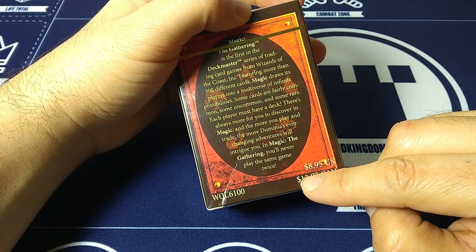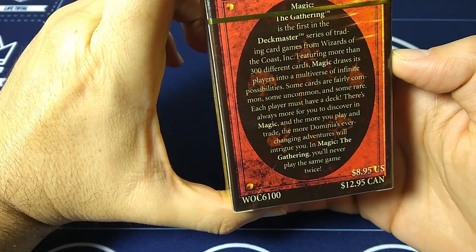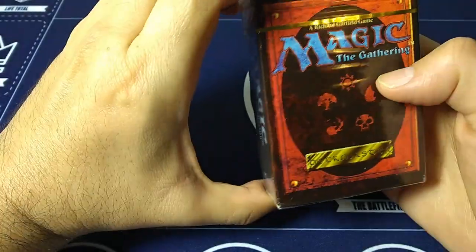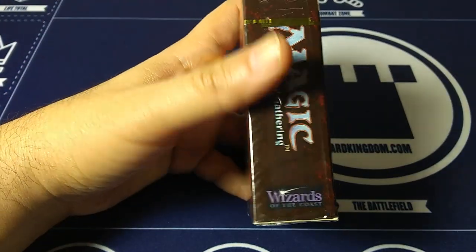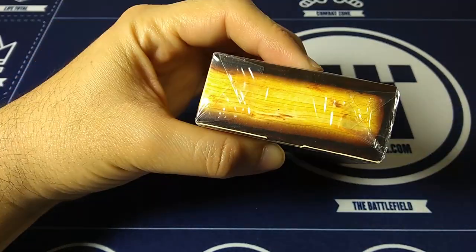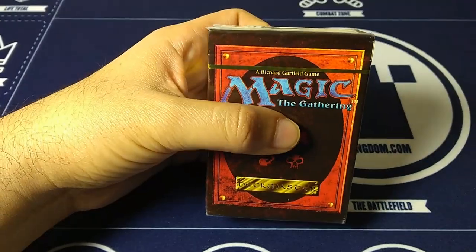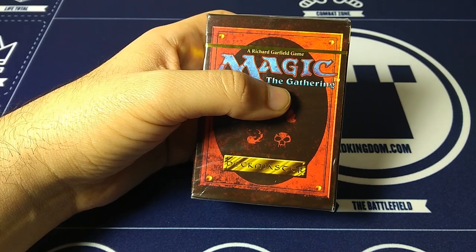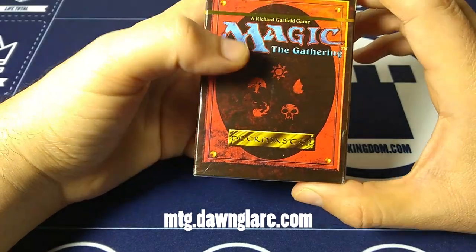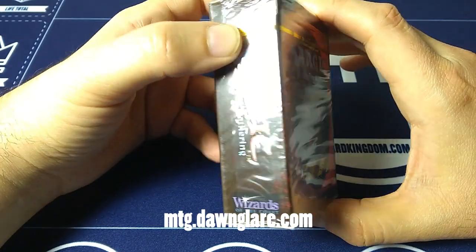The original price was $8.95 and $19.95. Taking a quick look at an inflation calculator, that would be $14.69 in 2017 dollars. When I crack this open, we'll see what we get. This is basically 60 cards — it's not a pre-constructed deck. We've got several cards to be on the lookout for, and over at mtg.donglare.com there's a great list to see at a glance what's valuable in a set.